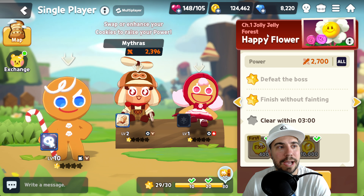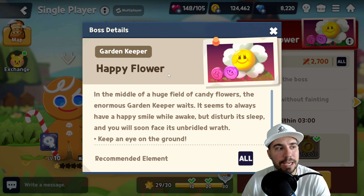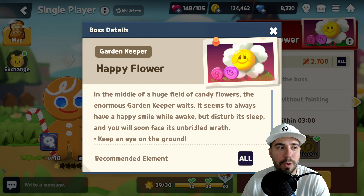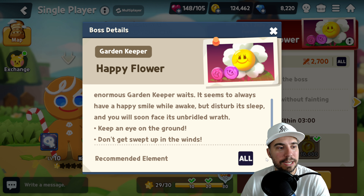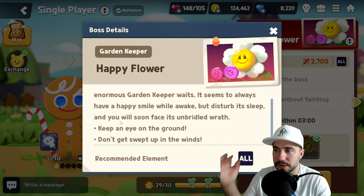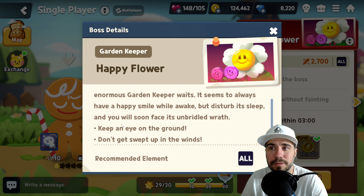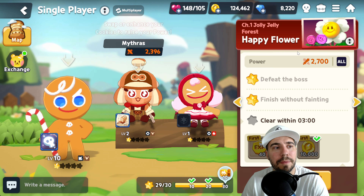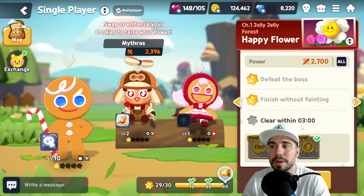Let's get into it and take on Chapter One, Jolly Jelly Forest — the Happy Flower. When you click on the info icon, we've got the Garden Keeper, the Happy Flower. In the middle of a huge field of candy flowers, the enormous garden keeper waits. It has a happy smile while awake, but disturb its sleep and you'll face its unbridled wrath. Keep an eye on the ground and don't get swept up in the winds. Recommended elements: all. Recommended power level is 2700. Defeating the boss, finishing without fainting, and clearing within three minutes will get you three stars — maybe we can do that today.